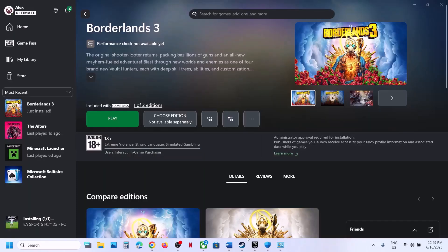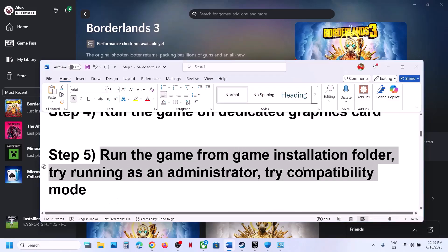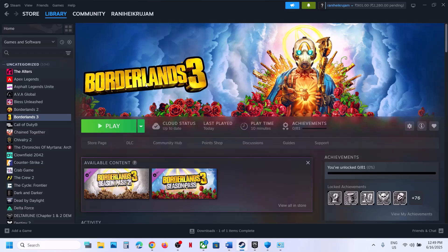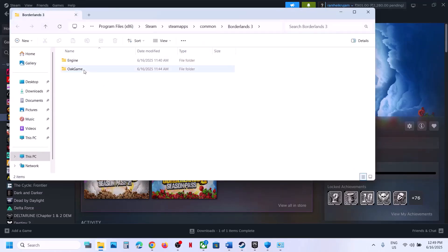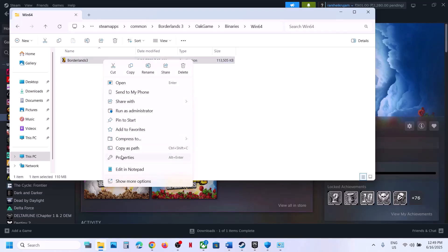The next step is to run the game from the game installation folder. Instead of launching from Steam, Epic Games Launcher, or the Xbox app, make a right-click on the game, select Manage, click Browse Local Files — this will take you to the game installation folder. Open the game folder and double-click the exe to launch.